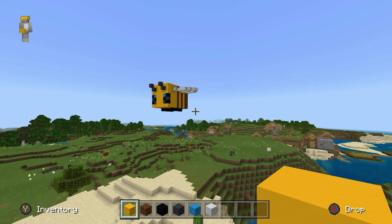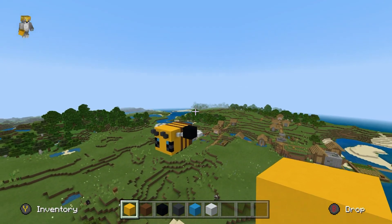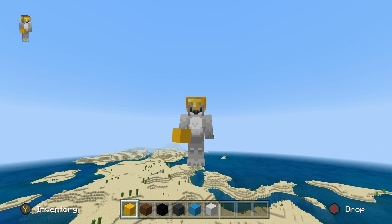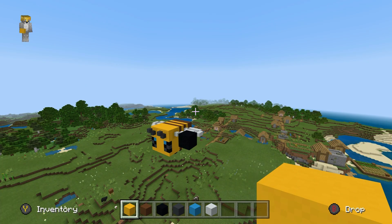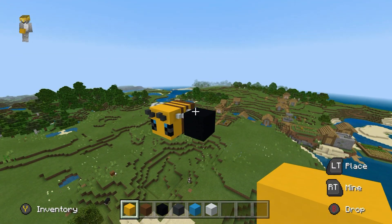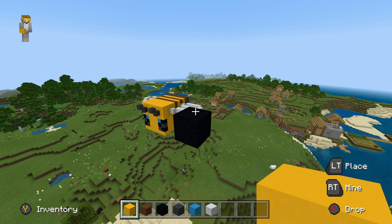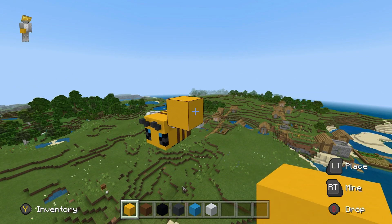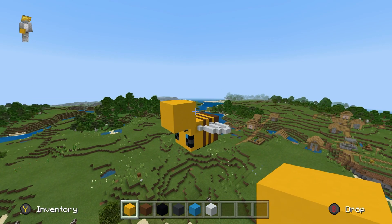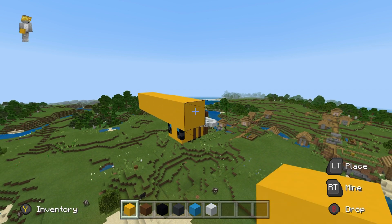The first thing I'm going to decide when making the bee is how high in the air I want it to be. You can make it high, you can make it low, you could even make it all the way up to the sky limit if you like. I found quite a happy medium — you'll have to decide that for yourself. You want to begin by placing a yellow concrete in the air, then extend the yellow concrete to the right by six.